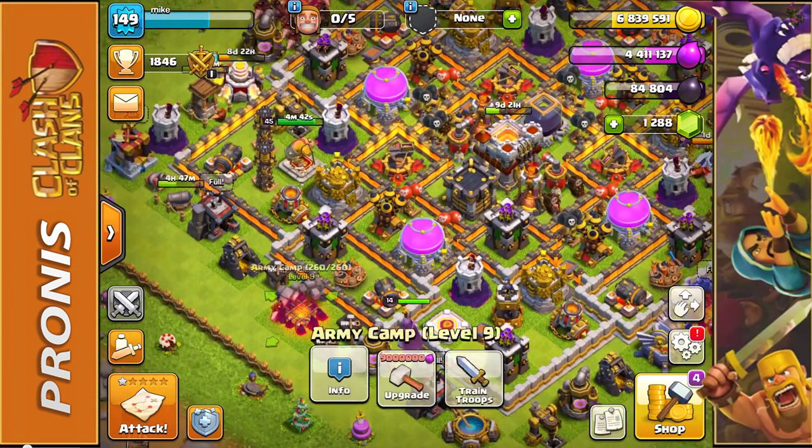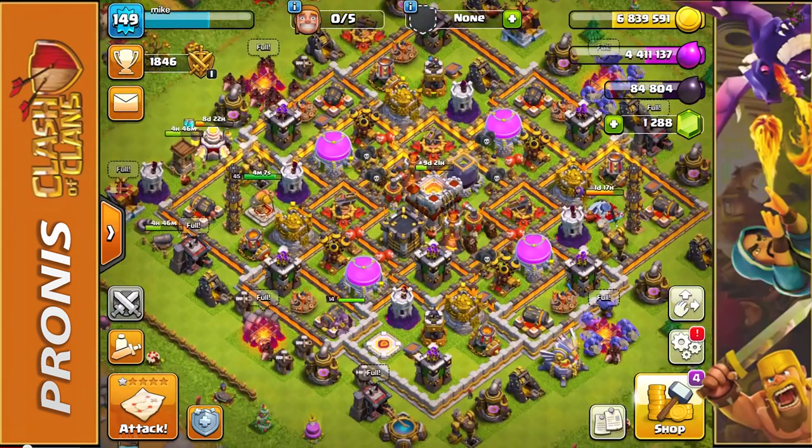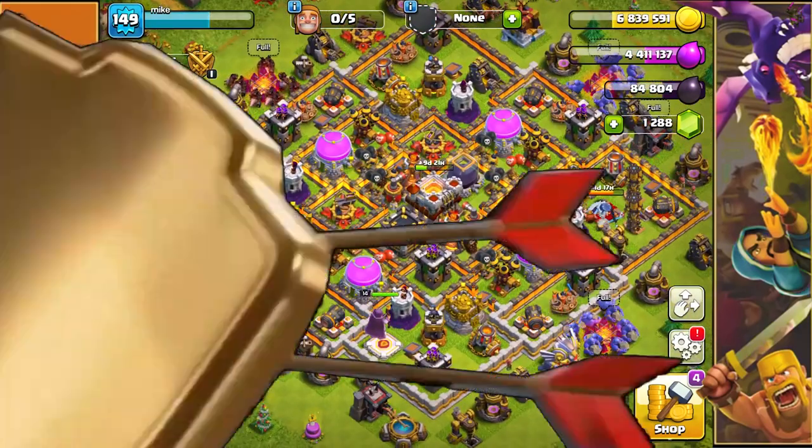I wanted to show you guys the absolutely god awful army camp that I tried using before and could not do anything with, because my troops are way too low level. I have 2 Golems, 20 Bowlers, and 16 Hog Riders. The goal was to use the Golems as tanking units, the Hog Riders would follow them up taking out defenses, and the Bowlers would take out all the storages, basically getting me a ton of resources — or so I thought. Let me hop into a match and show you how it actually goes.